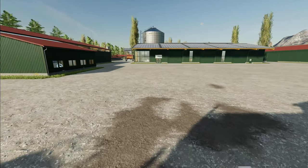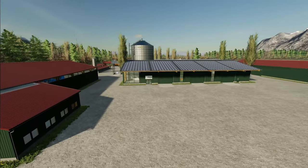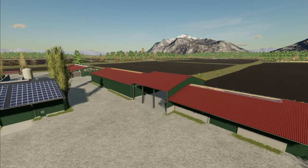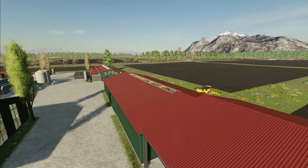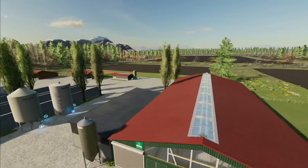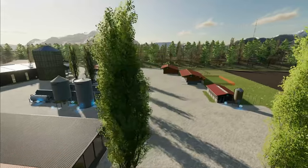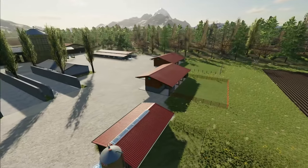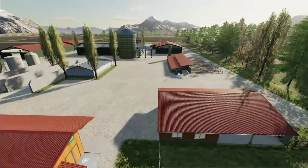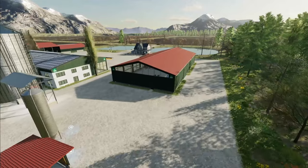As we step down off the porch here, we can see there are a lot of big buildings on this map. We see lots of sheds, garages, a huge cow barn with a robot, some bunker silos, looks like probably a sheep pen, chicken pen, horse pasture, pigsty, a huge silo complex, and lots more.